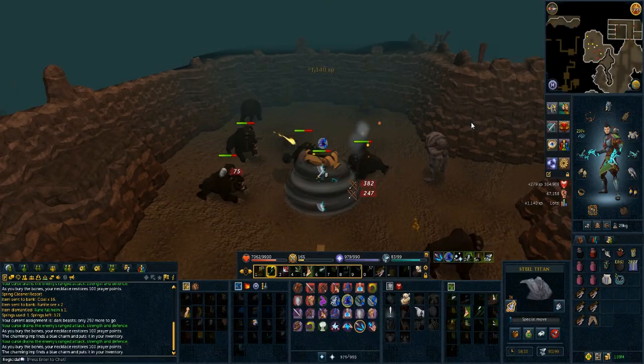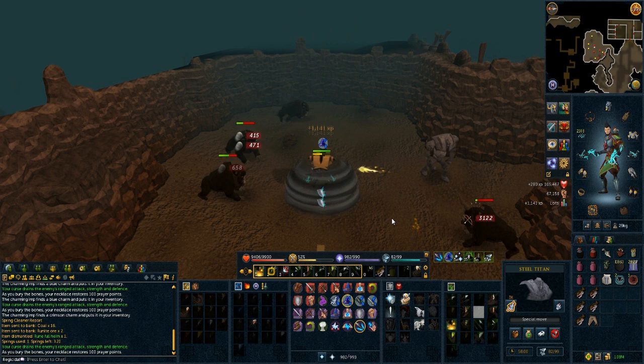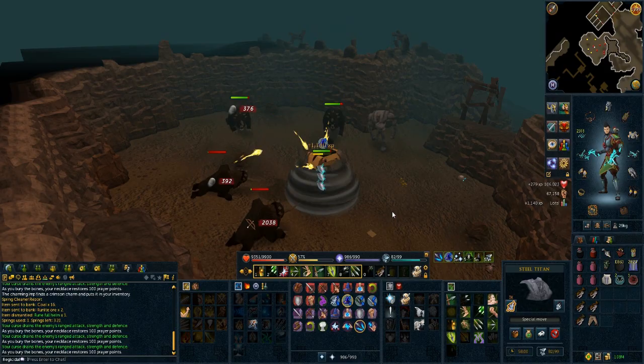Originally, people were unhappy with the 200 Moss requirement because it took a lot of time, effort, and money. Some pillars would be herblore or prayer and cost upwards of 5 mil to complete, and others were agility or fishing which would take a long time. People were saying it took too much time to get 200 Moss, considering you could harvest just one Moss from a pillar you spent 3 hours or 5 mil on.